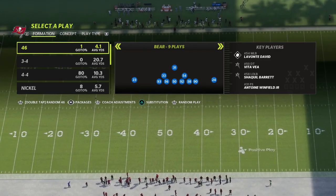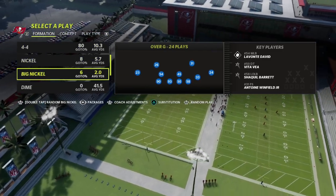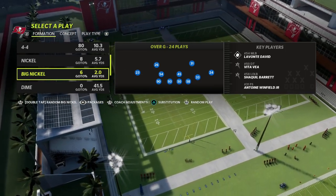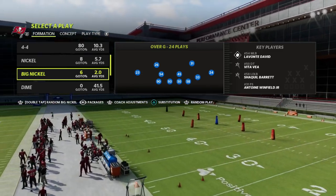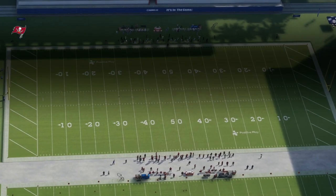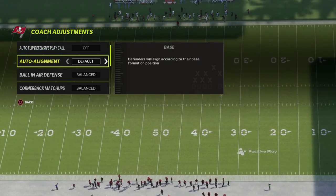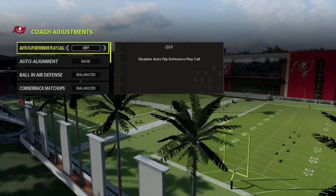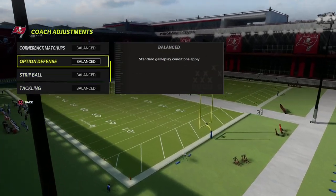The first thing we're going to talk about: in order to have a successful defense, you need to have the ability to blitz. Ideally, when you're talking about sending pressure, you want to be able to blitz from man to man and zone coverage. What we're going to do in this big nickel defense is turn auto flip off and put our auto alignment to base — this is going to significantly help with disguising the coverage. Then we can put our option defense on conservative.